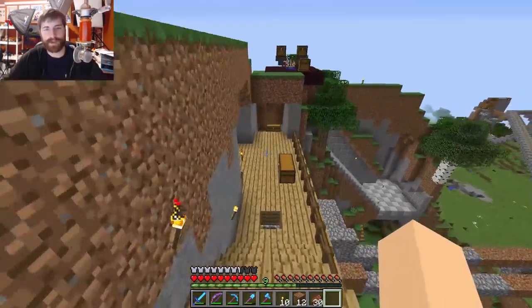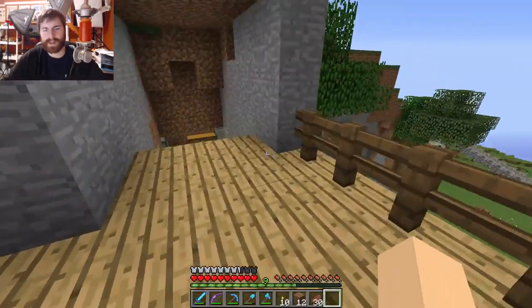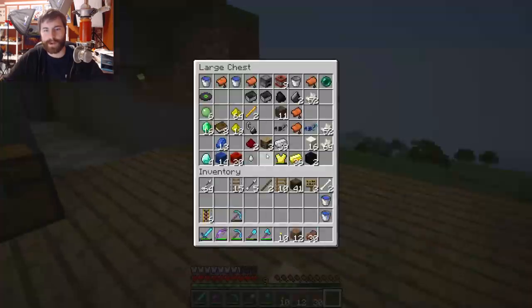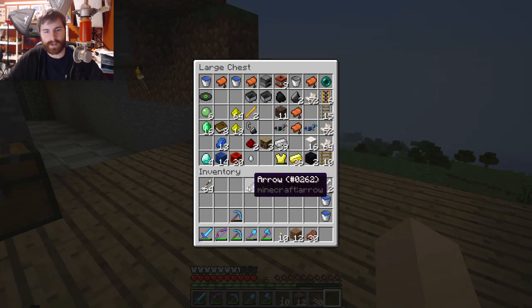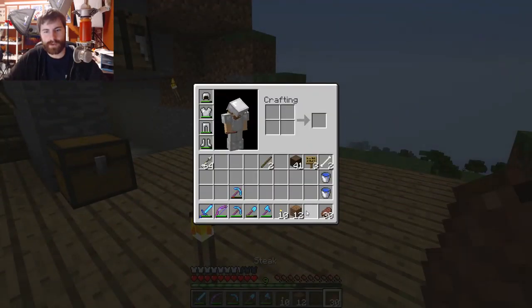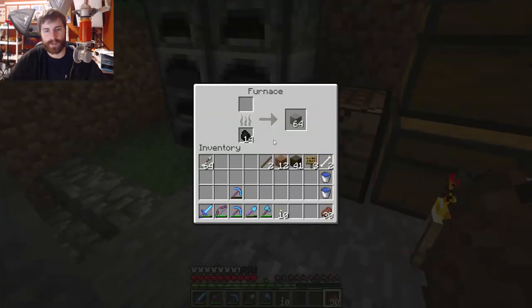Let's put these rails away and we can go start caving. I'm thinking maybe go from the skeleton spawner — I think that would be a good starting point. We don't need ladders. We don't need arrows. We have food, a little bit of dirt, sticks, coal. We need some coal because we might need to make torches.